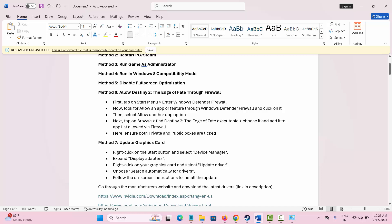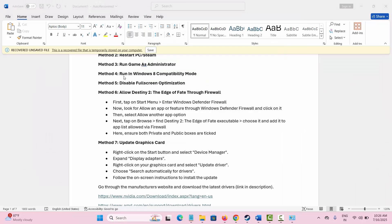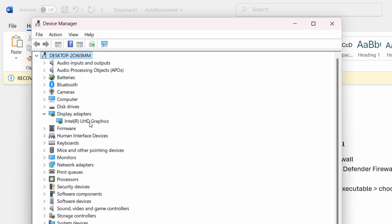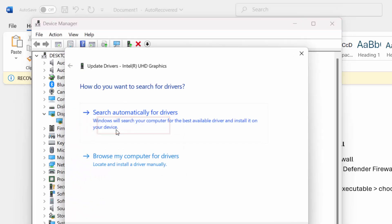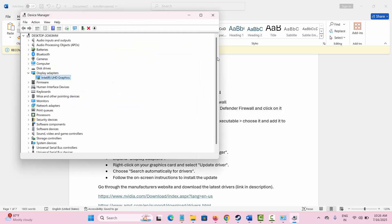The next method is to update your graphics card. Go to the search bar and type Device Manager. Under Display Adapters, right-click on your graphics card and click on Update Driver. Select Search automatically for drivers — this will find and install the latest driver on your device.